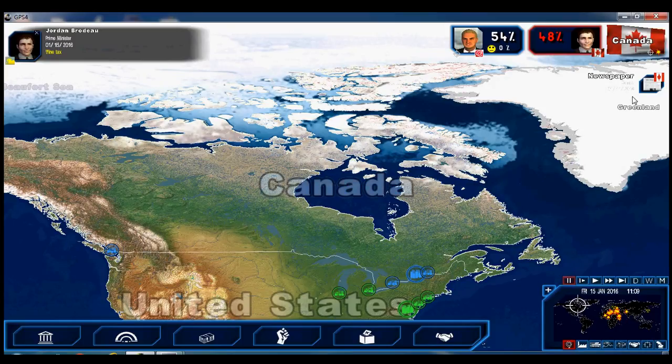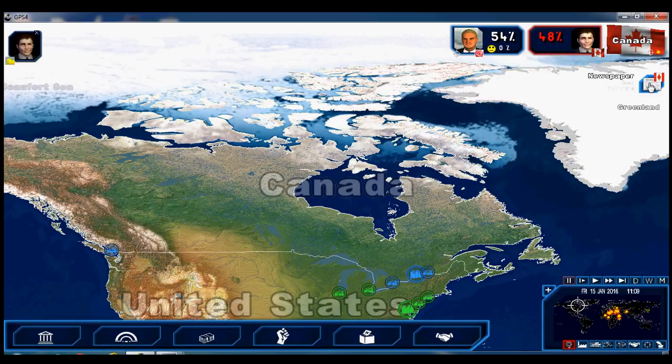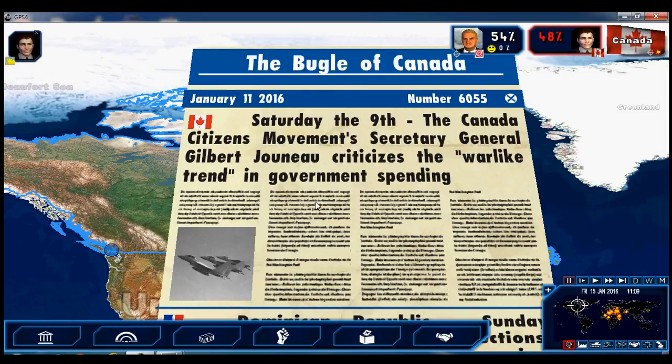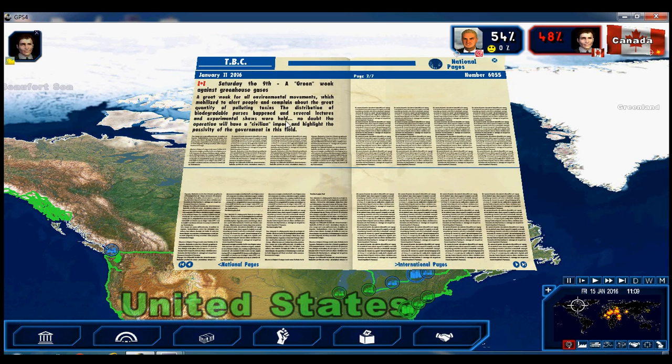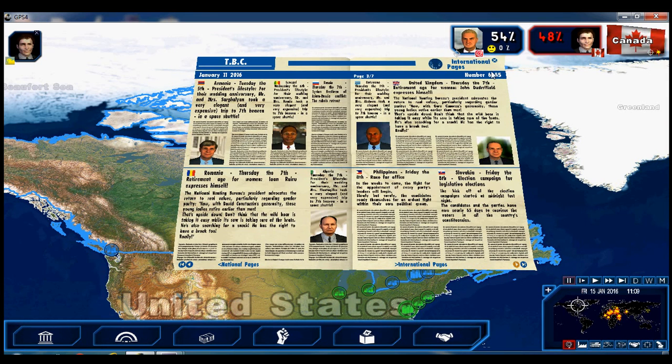The newspaper comes out every Monday. Let's read it. There's a headline about me — automatically generated — saying the Socialist Party will criticize government spending on the military. I didn't actually initiate that. There's also a 'Green Week against Greenhouse Gases,' with environmentalists complaining about greenhouse gases. That's it for domestic news.